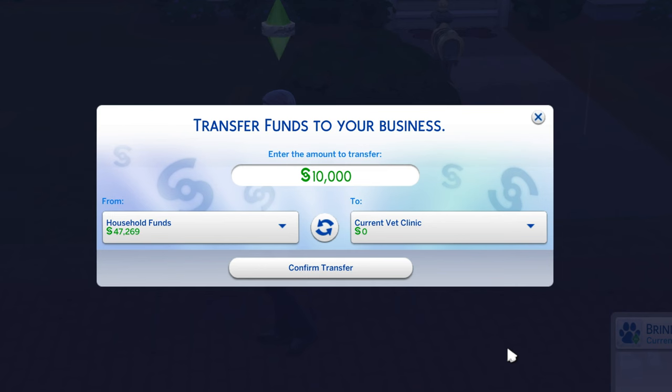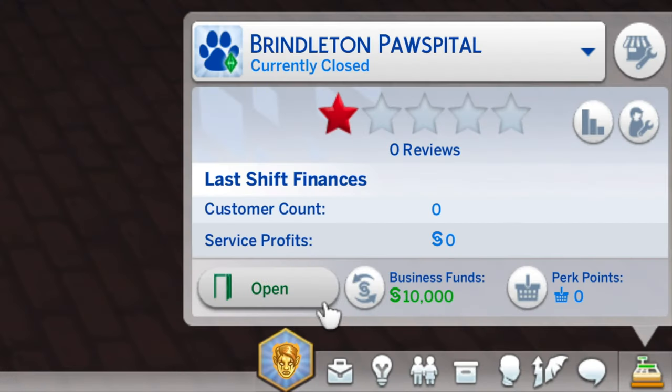You will need 10,000 simoleons in your household funds to transfer to your business. Click the Open button to start accepting patients.